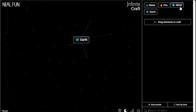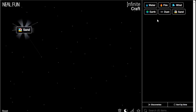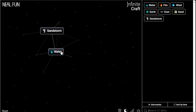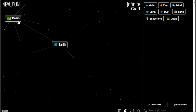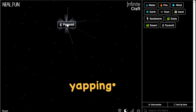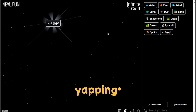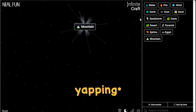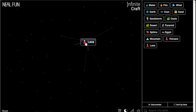First thing we got is Earth. Let's combine Earth with Wind — yes! Got Dust. Dust and Dust gives Sand. Sand and Dust gives Sandstorm. Water and Sandstorm gives Oasis. Earth and Sand gives Desert, Desert and Sand gives Pyramid, Pyramid and Pyramid gives Sphinx, Sphinx and Pyramid gives Egypt. Earth and Earth gives Mountain, Mountain and Earth gives Volcano, Volcano and Fire gives Lava.